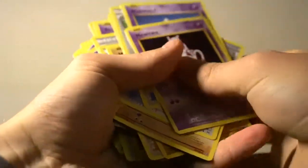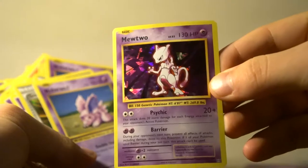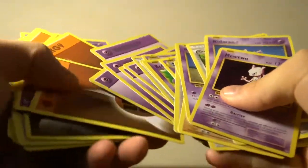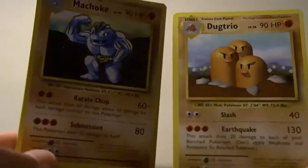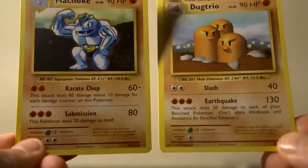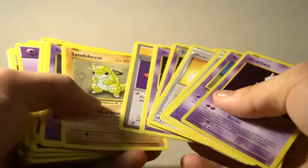Looking at this deck right off the bat, a couple of things to note. Mewtwo is pretty strong — obviously it's going to be the front runner of this deck. What I found interesting is the Machop or Machoke and Dugtrio. If you look at Machoke and Dugtrio, what's interesting about both these cards is they both take three fighting energies to do their attacks — one 30 and 80 on Dugtrio and Machoke respectively.